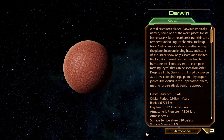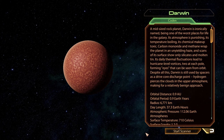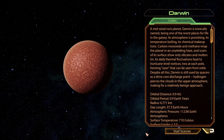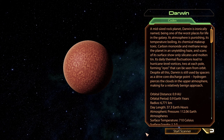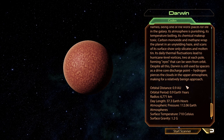Darwin — cool. A mid-sized rock planet, Darwin is ironically named, being one of the worst places for life in the galaxy. Its atmosphere is punishing, its temperature boiling, its chemical makeup toxic. Carbon monoxide and methane wrap this planet in an unyielding haze. Scans of its surface show only silicates and molten tin. Its daily thermal fluctuations lead to hurricane-level vortices, two at each pole, forming eyes that can be seen from orbit. Despite all this, Darwin is still used by spacers as a drive core discharge point. Hydrogen pierces the clouds in the upper atmosphere, making for a relatively benign approach.